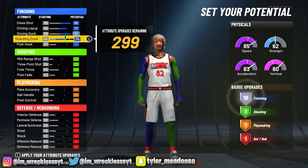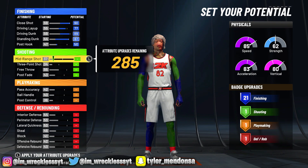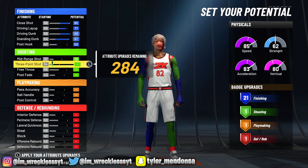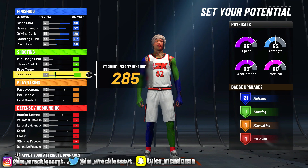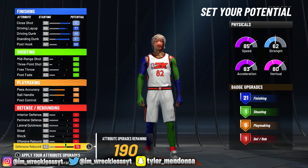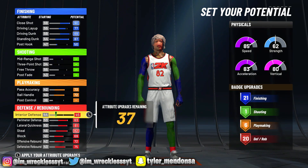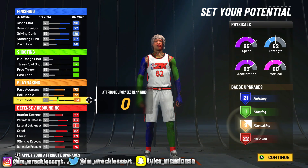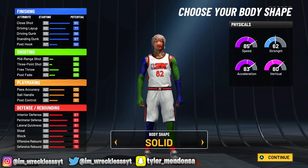We're gonna put this to 77, max these out — 89, 87 — then put this to a 50. We have 21 finishing. For shooting we're not putting anything because we're focusing more on defense, playmaking, and finishing. We're going crazy on those other stats. 21 finishing, 22 defense, 9 playmaking, 1 shooting. This build is a demon — 85 speed. His height? He's 6'9.